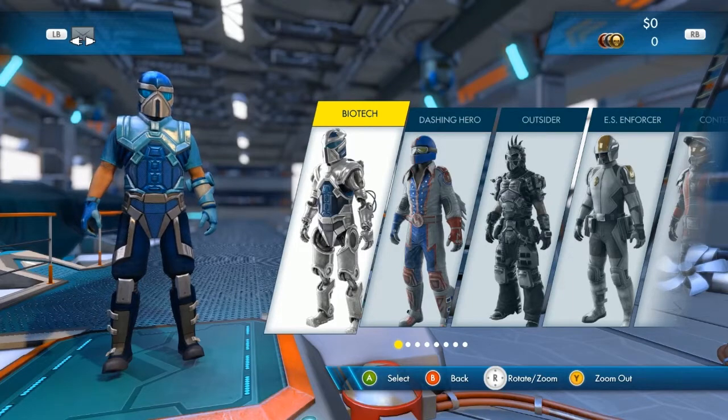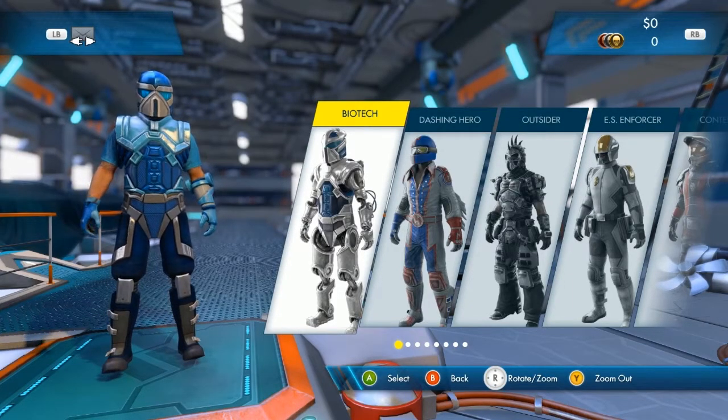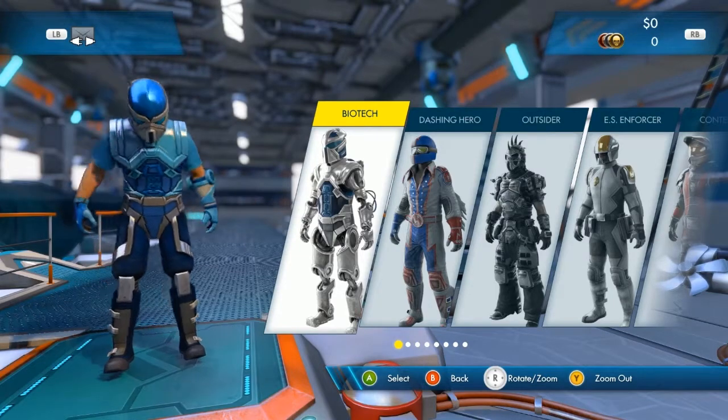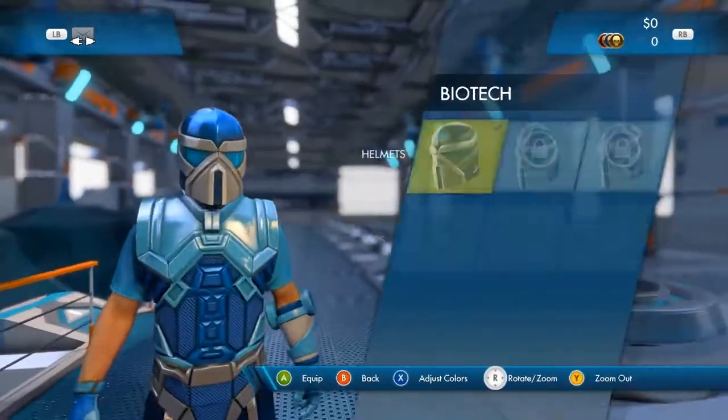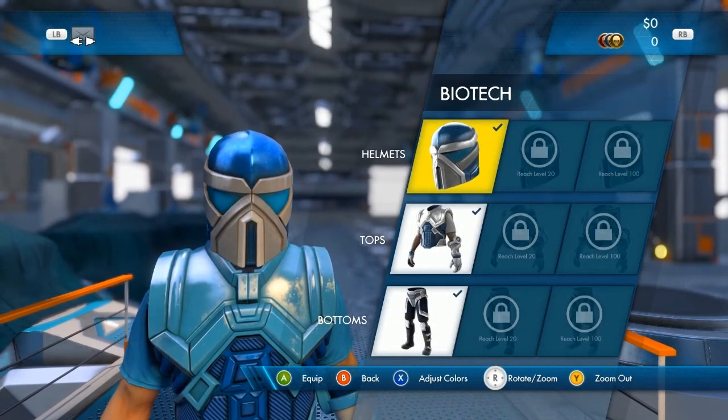At the beginning of the game, you'll only have the default rider gear and bikes. As you progress through the game however, an increasingly large number of rider and bike customization options open up. As you can see with the biotech outfit, it's all locked. Let's unlock that.